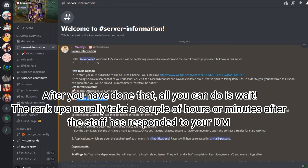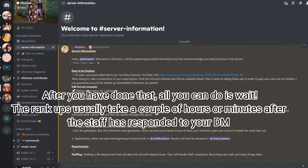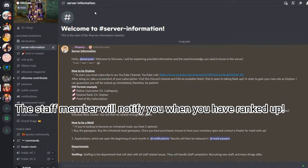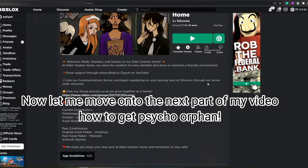After you have done that, all you can do is wait. The rank ups usually take a couple of hours or minutes after the staff has responded to your DM. The staff member will notify you when you have ranked up.